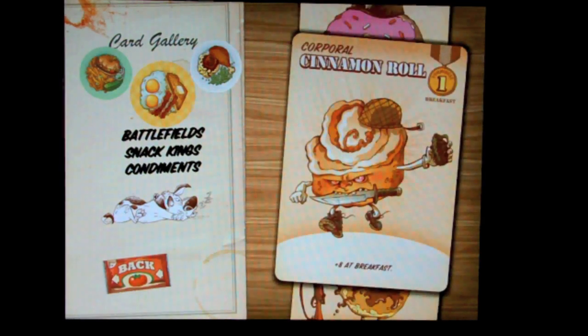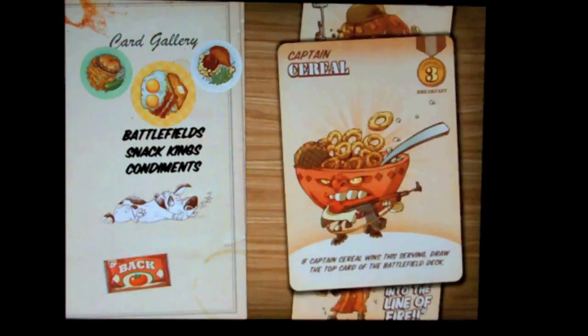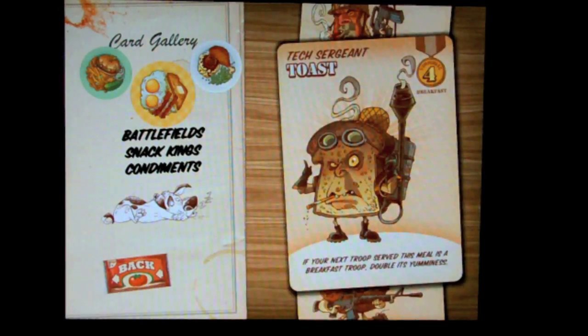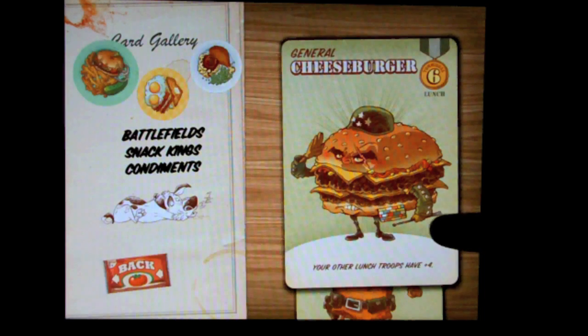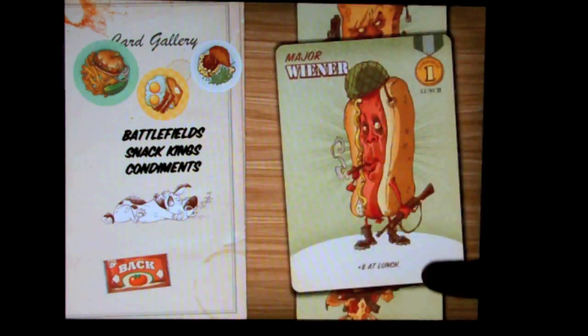Become familiar with some of the other cards. There's Corporal Cinnamon Roll — terrible yumminess, he's not a very powerful card, but if you play him when battling for breakfast he gets plus eight, which makes him a nine, which is actually one of the higher rankings you can get without other additional bonuses. You'll want to look through all of the cards. Here are our breakfast players. If you want to know who's good for lunch, you just click on the lunch icon. You've got General Cheeseburger, Mean Burrito, and others. Familiarize yourself with the dinner players too.